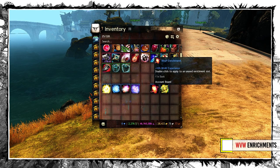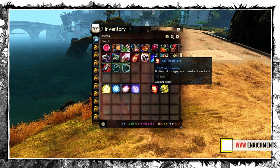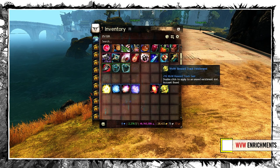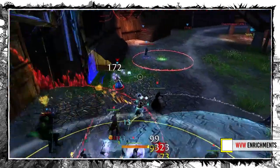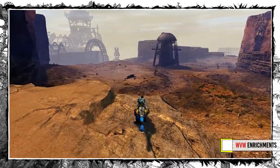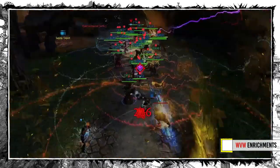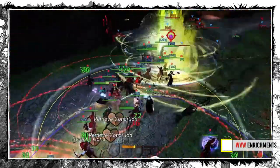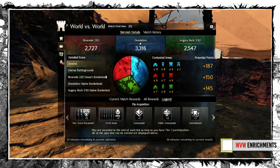Finally we have 2 World vs. World Enrichments: one for World XP and the other for Reward Track Progress. The Reward Track one is great when you play WvW short term for a specific purpose — like the Gift of Battle for your next Legendary, unlocking the Warclaw, or anything else. But if you play WvW more often, the World XP one is a much better choice because you want to rank up as fast as possible. With higher ranks come more pips per tick and thus more rewards over time.